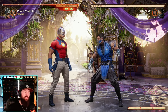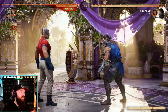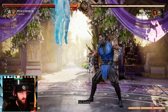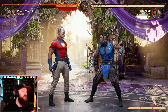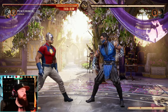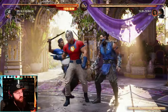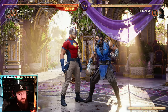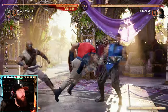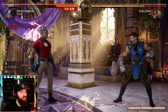A big note about Peacemaker is he does not have any lows or overheads in his strings at all. We have specials for lows and specials for overheads. So Peacemaker really lacks in the mix-up department. Striker can extend combos, yes, but Striker also allows Peacemaker to go for mix-ups — we can go for the overheads, we can go for the lows. Striker just really helps Peacemaker's weakness with the mix-up game, and of course, combo extension.